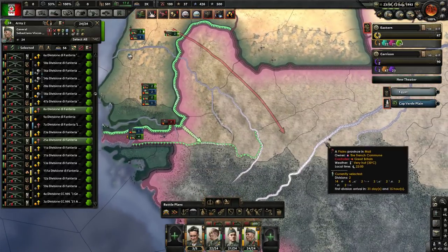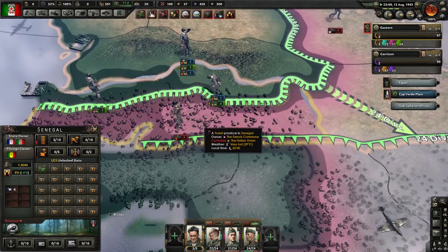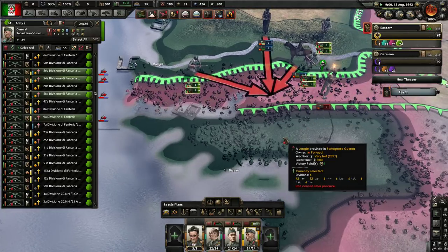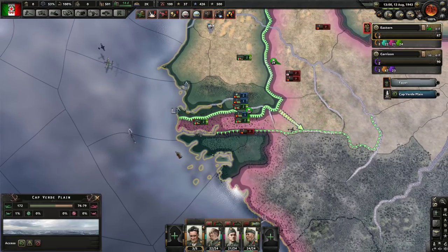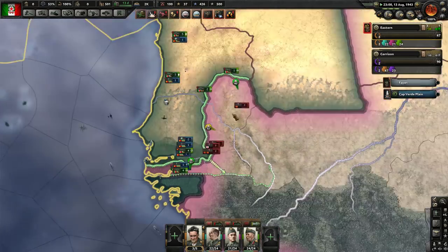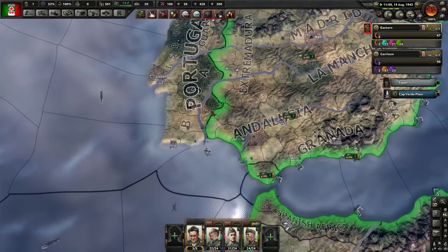I'm going to grab you guys and try to move you forward and try to take that as well. We did take Banjul. They do have another naval base over here. We're not fully orged up, but I think I'm going to go anyway because probably they're not either. We can't pursue into Portugal — that's not going to happen, because we're not at war with them right now. I don't think taking out Portugal would be really helpful.